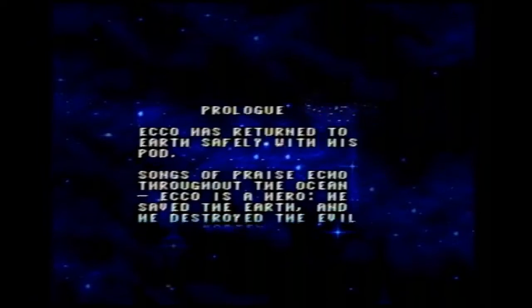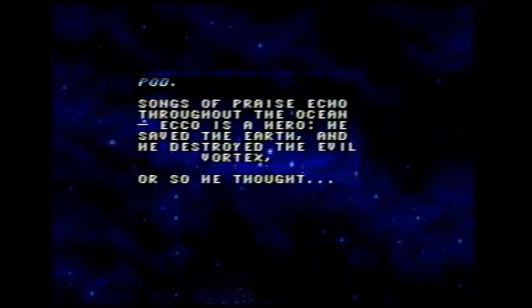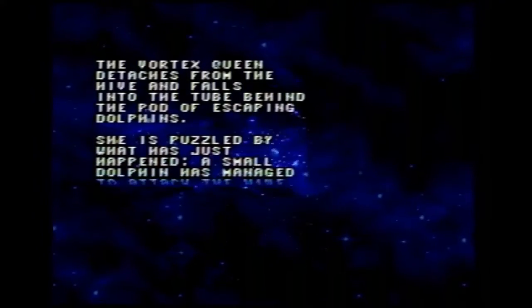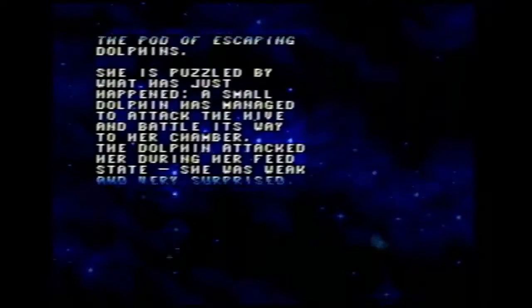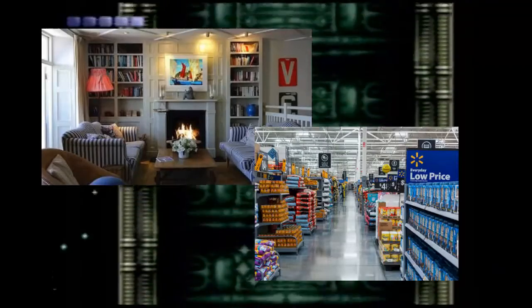Echo has returned to Earth safely with his pod. He's a hero — he saved the Earth and destroyed the evil Vortex. Or so he thought. Basically, the Vortex Queen can't accept that she was owned by a dolphin within a six-hour playthrough, so she followed Echo to Earth to start a new hive. Because why waste resources on a long tube to siphon some food when you can just go to the source? It's like setting up your living room inside Walmart.